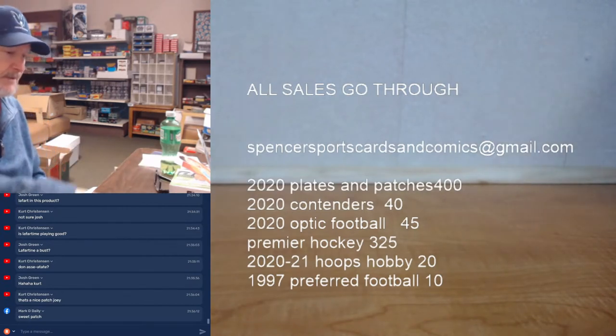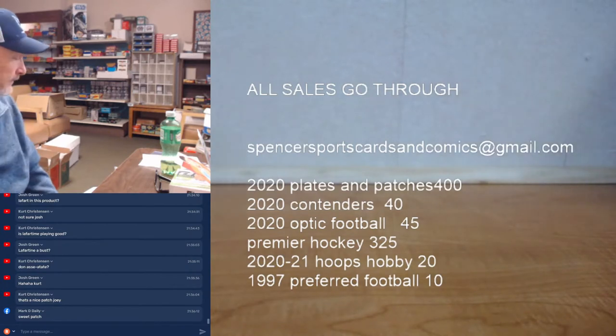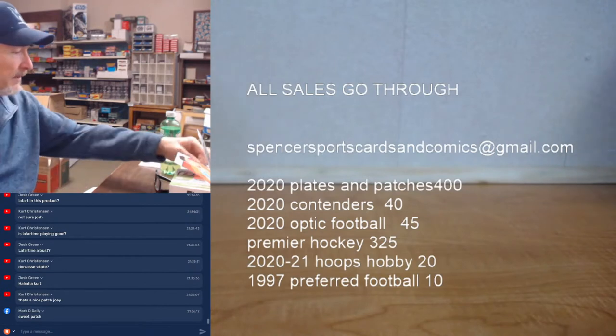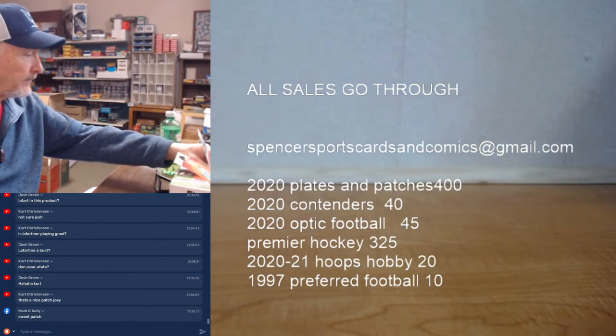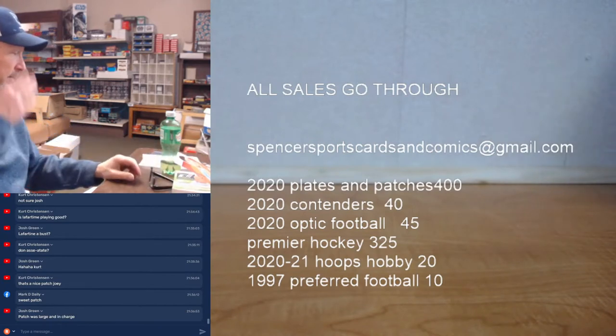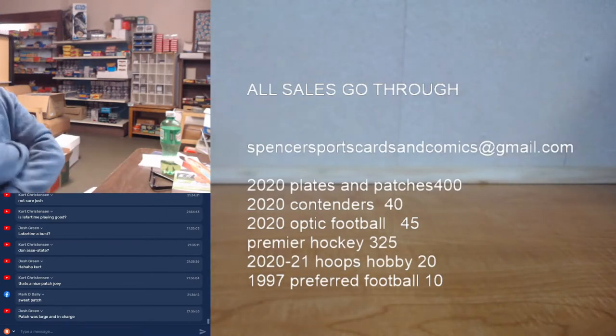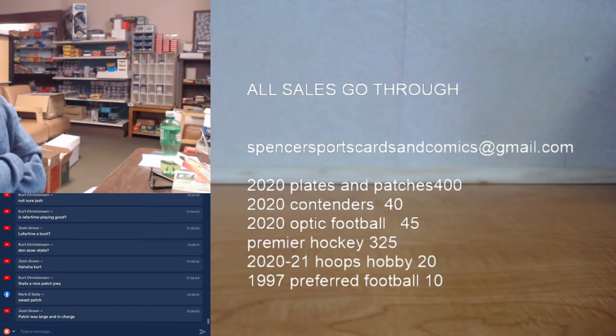Nice — okay, all right. Nice pack. Little Preferred left, little Hoops Hobby left, little Optic left, little Contenders left — we're good there on all that. So anybody wants in, we're on the last clock. If anybody wants to try the other box of Premier Hockey — well, there's Artifacts over there. There is a box of Artifacts — I think it's $200 a box. That's a fun product too, a lot of hits in Artifacts. Possible redemptions. So if anybody wants to get in on anything, hit us up. Junk wax is insane right now — can't do anything with it. Kobe and Jordan, LeBron — Patrick Mahomes and Tom Brady. Nobody cares about Drew Brees — no — as soon as he announces his retirement, they'll be jumping in.